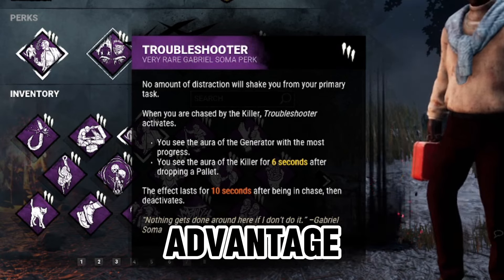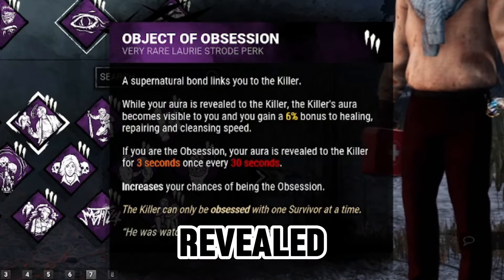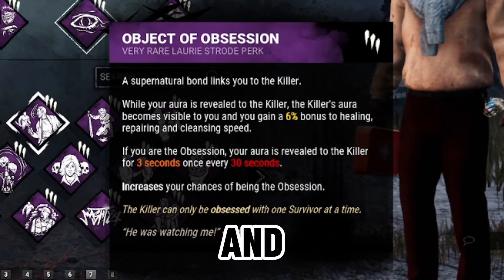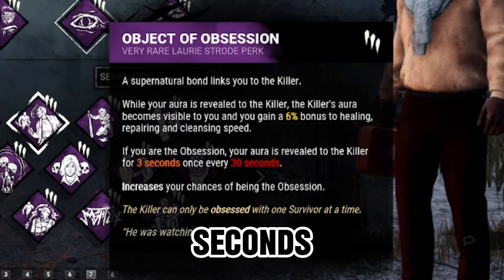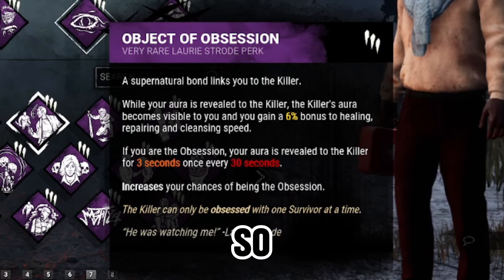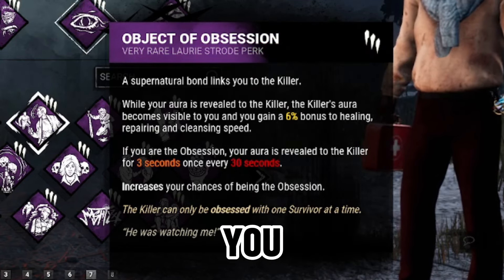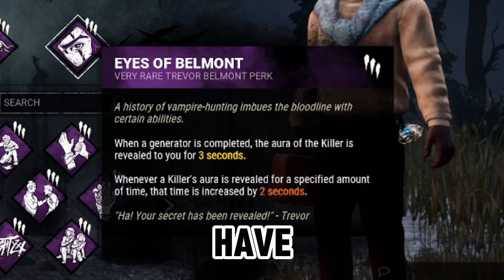For the next perk we have Object of Obsession. While your aura is revealed to the killer, the killer's aura becomes visible to you and you gain a six percent bonus to healing, repairing, and cleansing speed. If you are the obsession, your aura is revealed to the killer for three seconds once every 30 seconds. This is going to show the killer's aura for a couple seconds and help you mind game — it's going to be super useful.